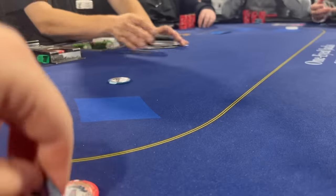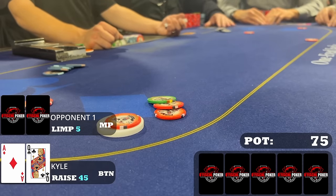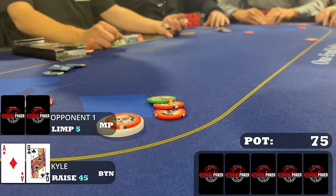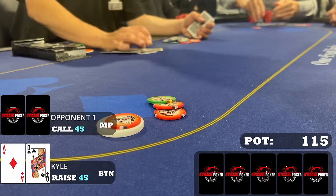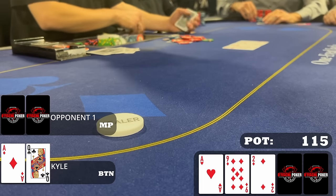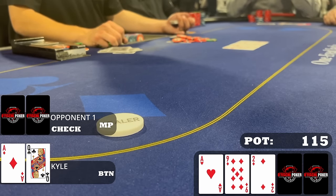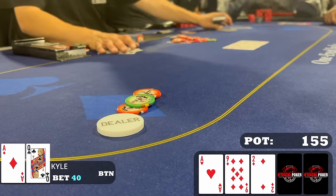After winning another small pot, I button straddle and when six players limp I raise to 40 with ace-queen offsuit. A better sizing would be 55-60 but 40 was my number. It folds around to one middle-position player who calls. We go heads up to a flop of ace-nine-deuce with two diamonds. I have top pair, decent kicker, and can get value from worse aces, diamond draws, or nine-x. I bet 40 dollars. My opponent folds fairly quickly and we take down another one.